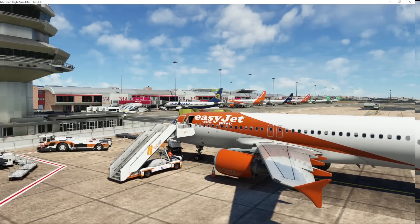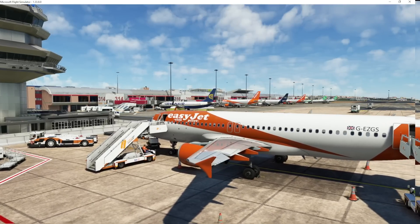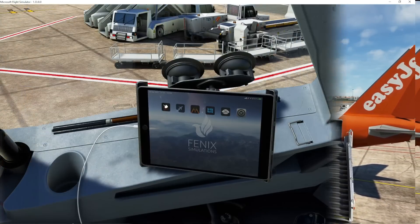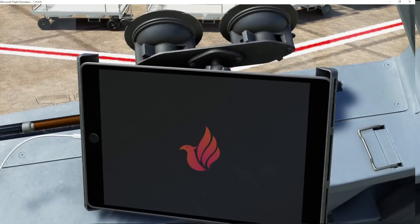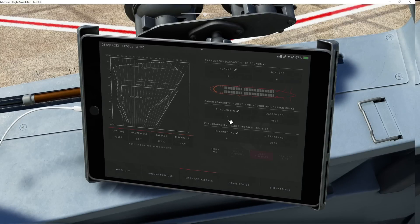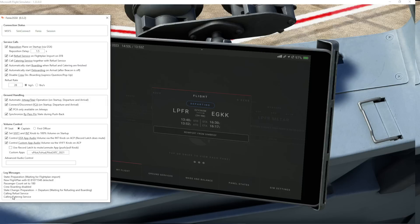When you load in, you'll see that the stairs have automatically been connected to your aircraft, or if you're not on a remote stand and you've got a jetway, the jetway will get connected as well. The program is set up by default to call both the fuel truck and the catering trucks the moment you load your flight plan into the EFB — and it doesn't matter if you're using the EFB in the aircraft or whether you're using an external EFB on a tablet or web browser. You can obviously change the settings using the dialog box that you can see here on the screen and tailor it as you wish, but I'm quite happy just to leave everything set up by default because I think it works really nicely.